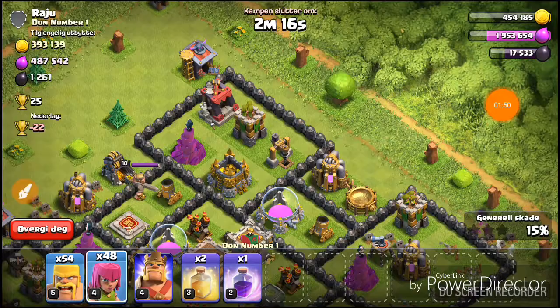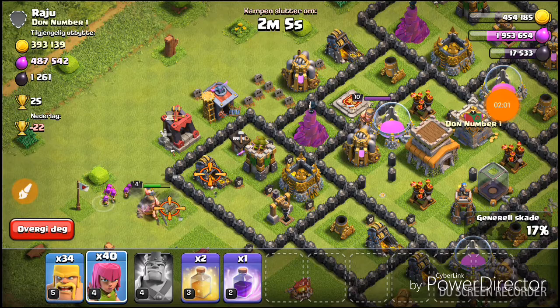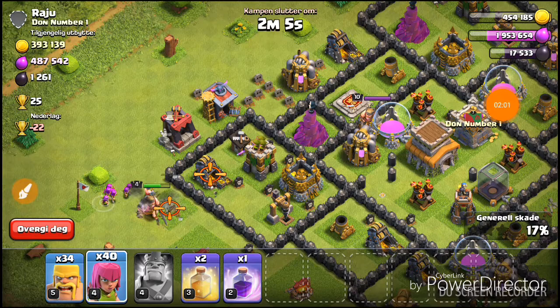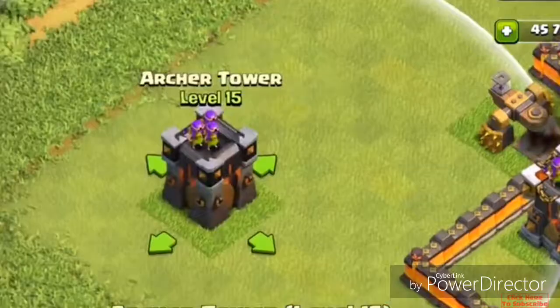There are also new oil troops that we are going to look at later. Here we have the level 15 Archer Tower. The level 15 Archer Tower also looks stonish and a little boring, but I think it matches the Town Hall level 11 style.